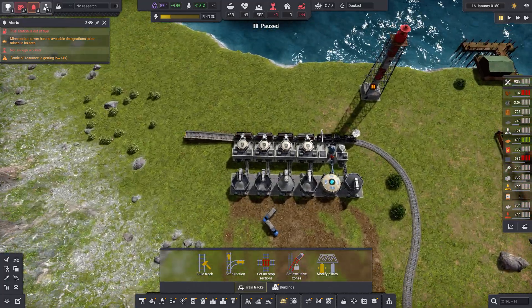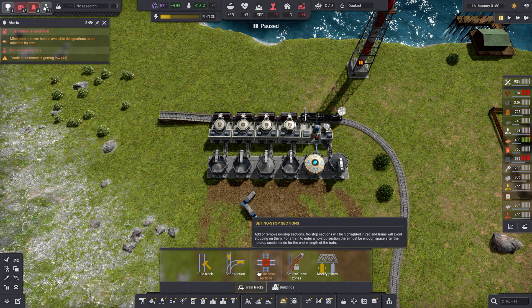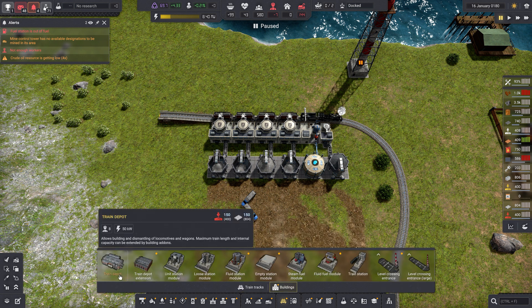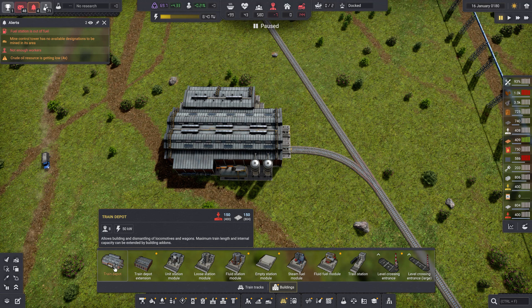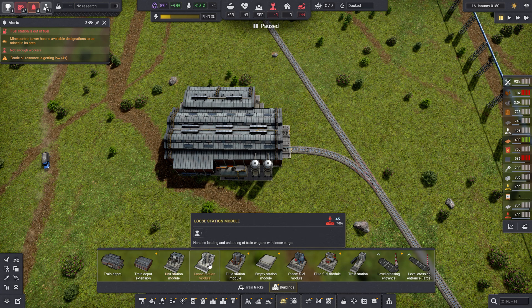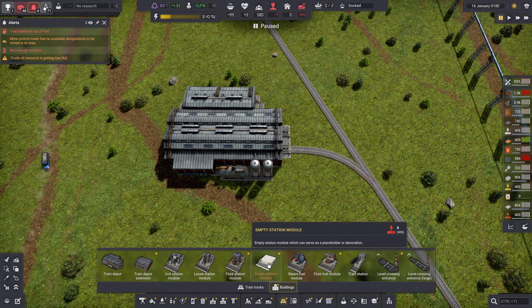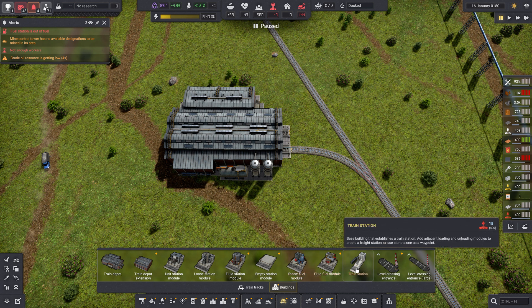I don't have any ships on this yet because I was just stampeding towards trains to try them out. But if you look in the buildings, you've got different kinds of tracks at the bottom. The only thing I've done so far is normal tracks — I haven't done any pillars or these other zones yet. Then here are the buildings: you've got the train depot, where you build the trains, and I moved mine off to the side. It's kind of along the lines of Transport Tycoon — you build your depots and you have to have a line that goes to it. You've got a depot extension I haven't messed with. Then you've got loose and fluid modules, and a placeholder module as a decoration or to hold on to until you've got things figured out. Steam or fluid if you've got a diesel train, and this is for your steam train.